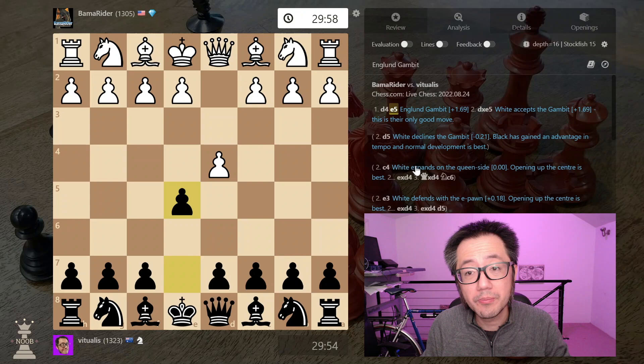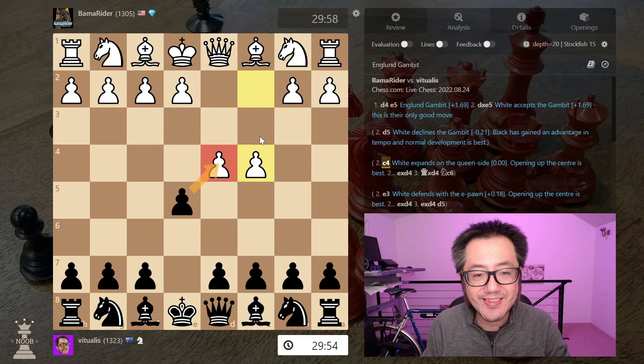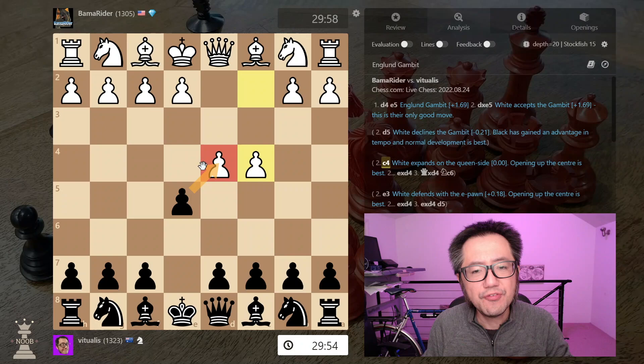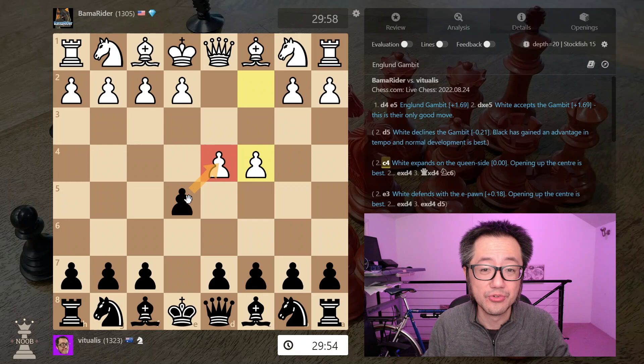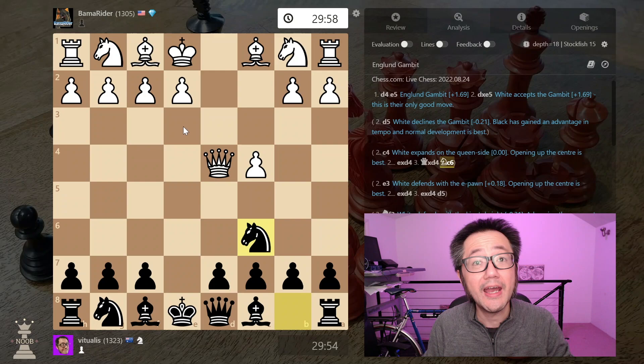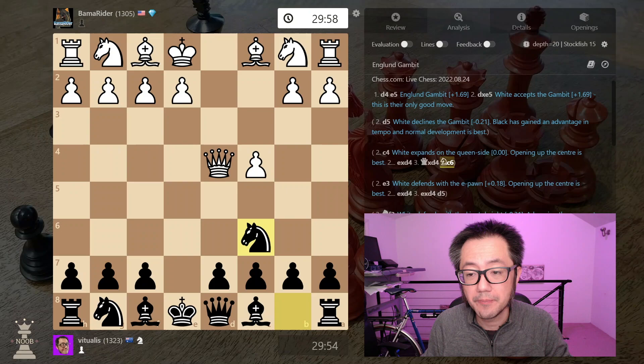The second most common way white may choose not to accept is an immediate C4 — a sort of queenside expansion — which occurs roughly 7% of the time. One of the themes in the England Gambit is that if you're allowed to take the d4 pawn, it's probably okay to do so. You take, they might take back with the queen, then develop knight to c6 attacking the queen. They've lost their d-pawn, gained some tempo, and this setup ends up being very equal — 0.0.